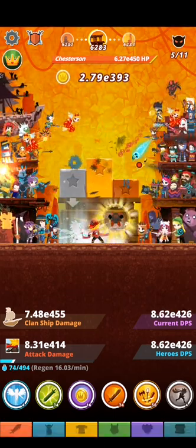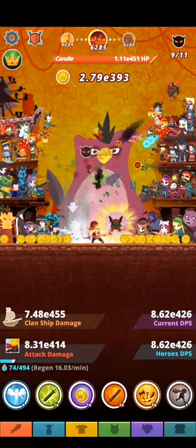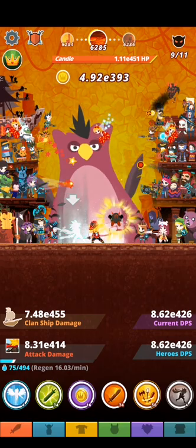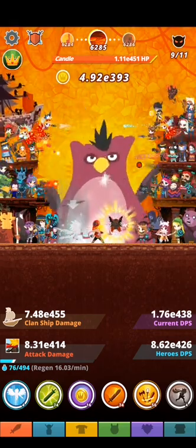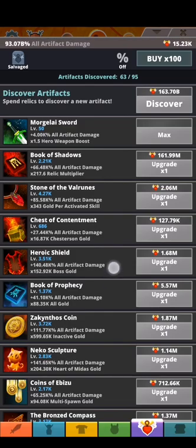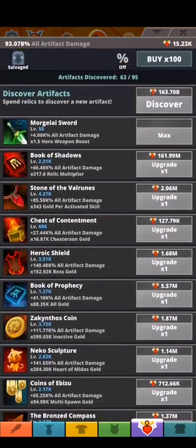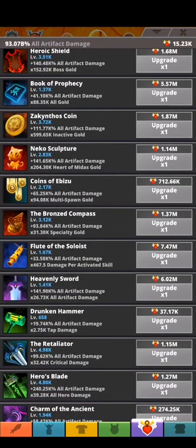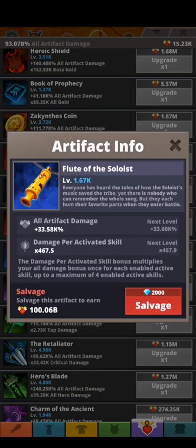Hello guys and girls, rmx09 is here once again. I want to explain the mechanic with the Stone of the Fallenness artifact and Flute of the Soloist.